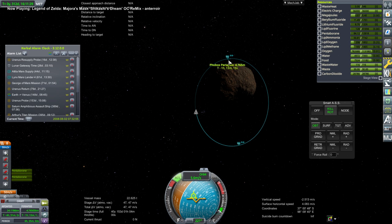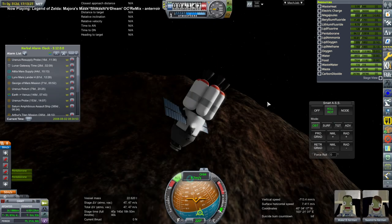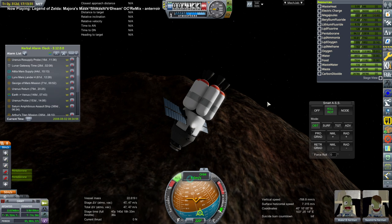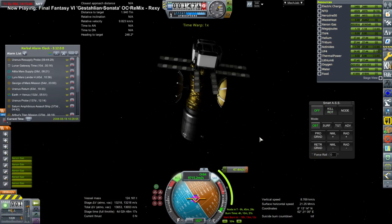That is our orbit, which I'm adjusting with RCS because the periapsis was a little too low. It doesn't take much RCS to fix it because orbits around Phobos are so slow — 8.7 meters per second there, you can see. So they arrive; they're here.